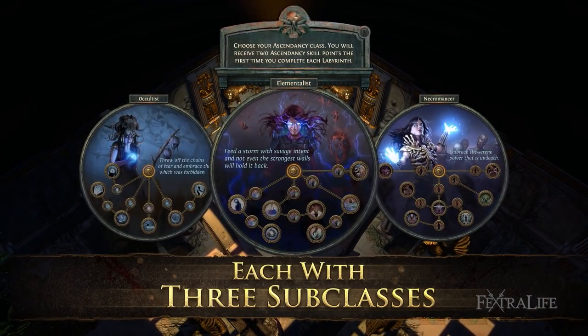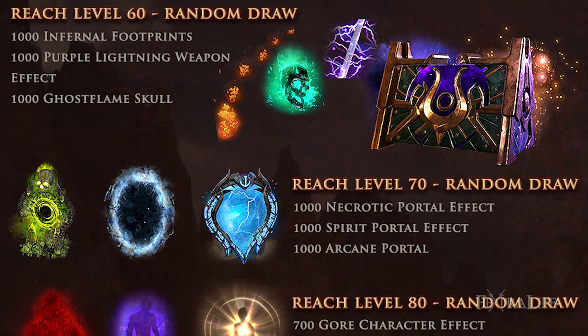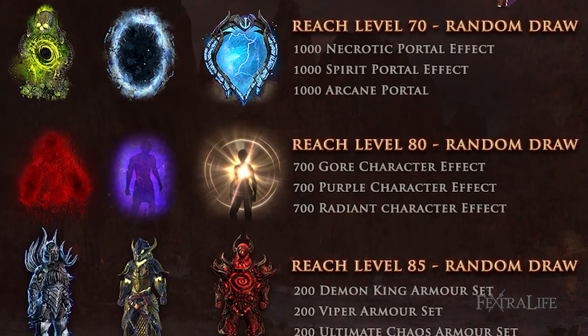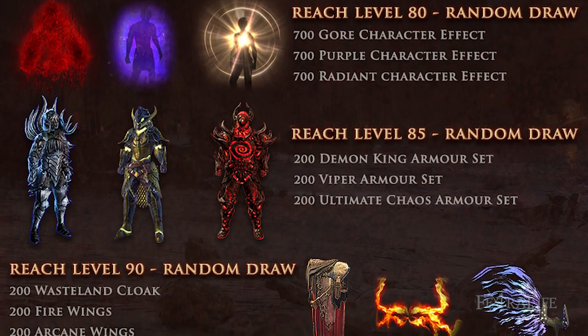Completing these three events earns players prizes including the new Demigod Authority, a Twilight Mystery Box for reaching level 50, and random microtransaction prizes at levels 60, 70, 80, 85, 90, and 95, which will be drawn at the conclusion of each event.